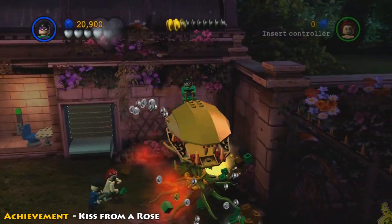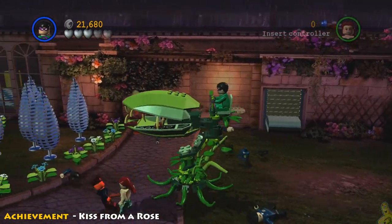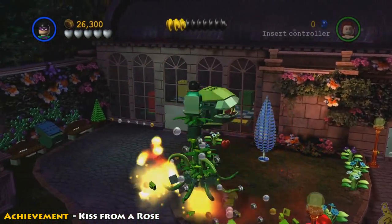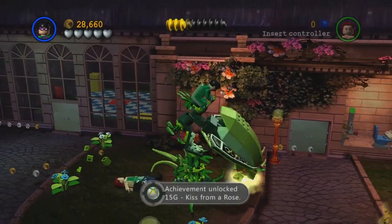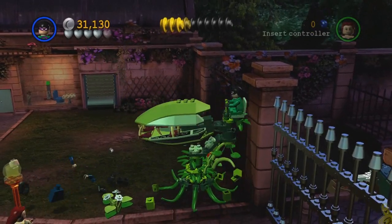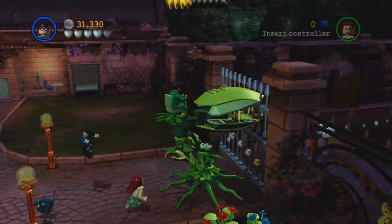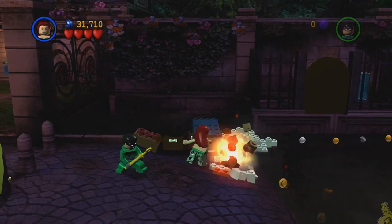Once you complete this — keep in mind I played this level twice due to the glitchy audio — if you use Poison Ivy's chomp attack on 15 bad guys including your own AI partner, you get an achievement called 'Kiss from a Rose.' The bad guys continuously come at you, so there are plenty of them. It's almost too easy not to do it. We then want to smash into this silver wall and move on.